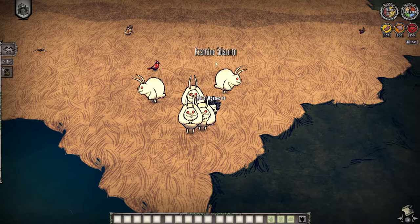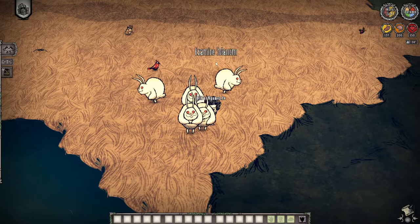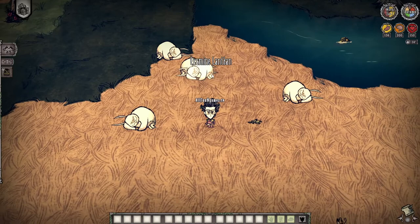Press enter. And now we have our friends running around us. And that is how you spawn in anything in Don't Starve Together.